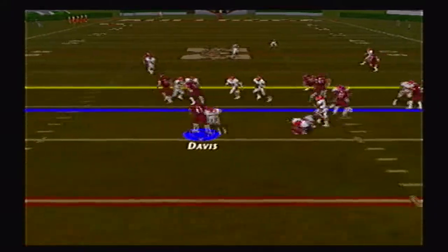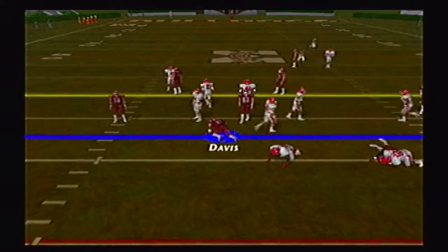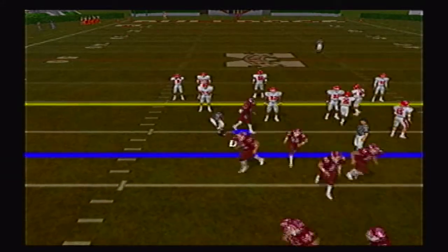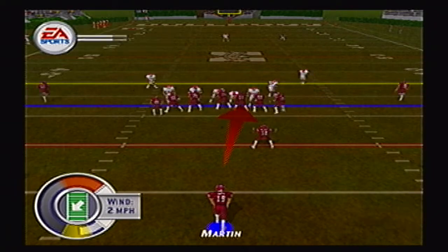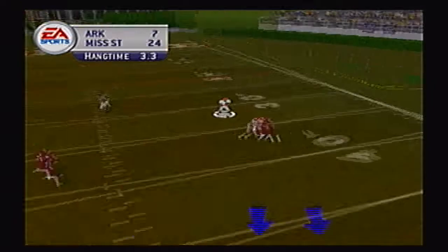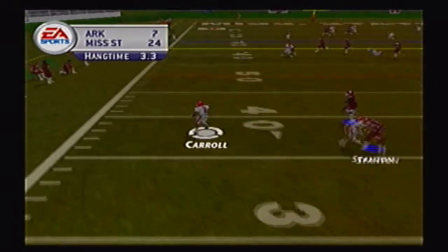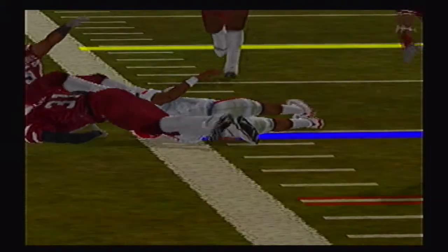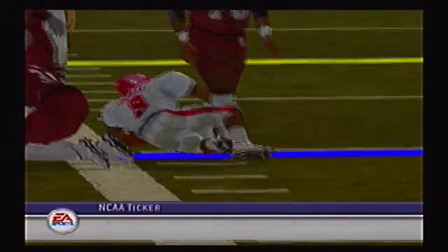On third and 5, the ball is pitched out to Bryson Davis who loses a couple yards — this offense stalls on the first drive with no quarterback. Brian Martin on for the punt from his own 15 yard line, kicking it down to about the 32. Carroll finds open space in front of him, gets past midfield down to the 45 yard line — a nice return for Arkansas.